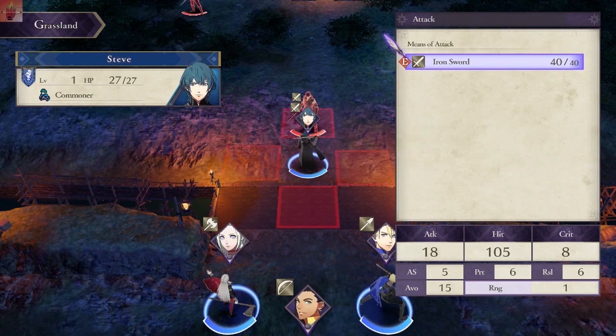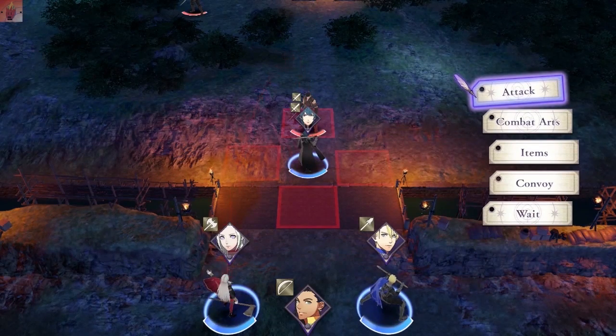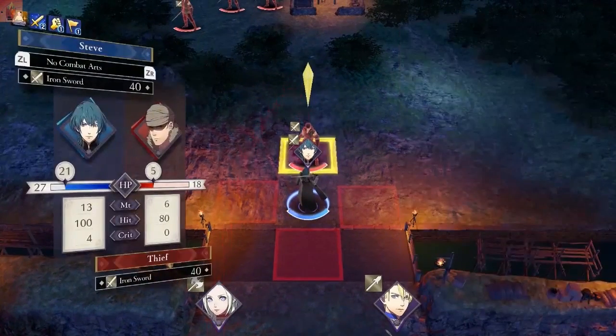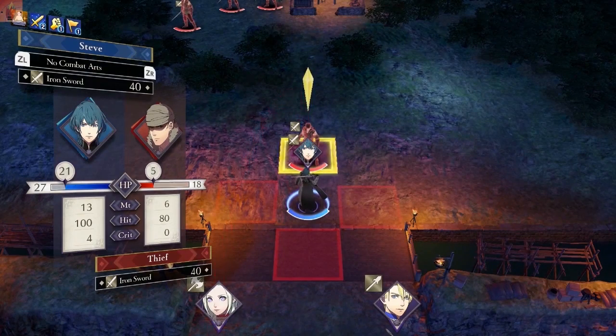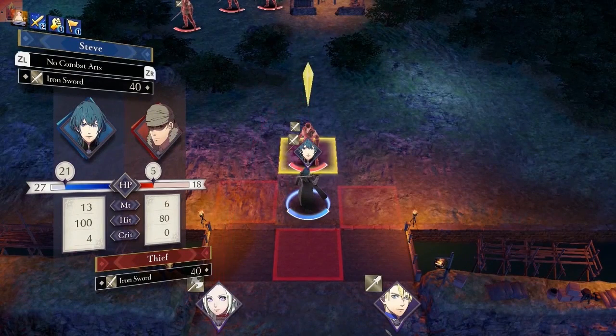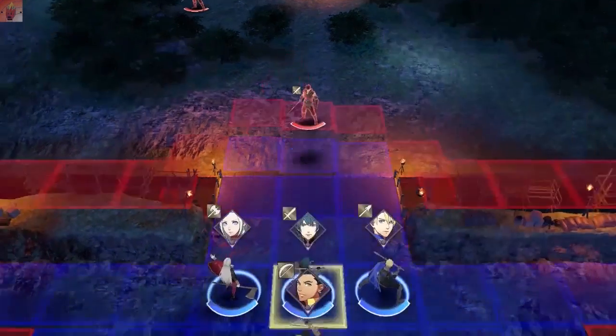This whole layout doesn't look quite the same. We're gonna hit 100% of the time. Attack is 18, so we're gonna do 18 damage, crit 8 - that's pretty good. How do we know what he's going to hit us with? I don't know what these other numbers mean. This must be our base stats. We're going to be doing 13 damage most of the time. He's a thief with an iron sword.